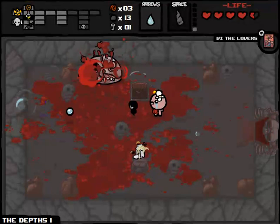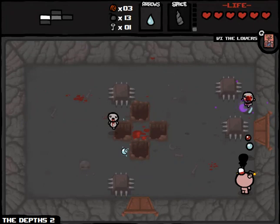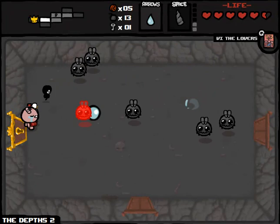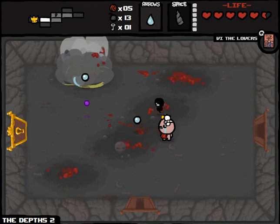Yet another HP upgrade — we'll get back to full health and head on to Depths Part 2. So now without being able to see where we're going, things become tricky again, especially with all these spikes hanging around. I've never seen a room with this many spikes before. I just walked into that fetus. We've got the item room first — that was a stroke of luck, certainly not a stroke of genius.